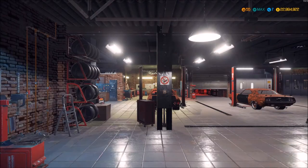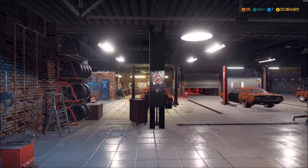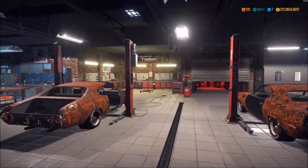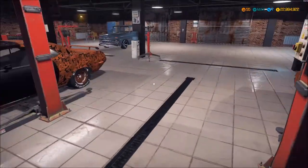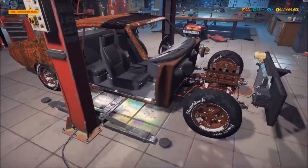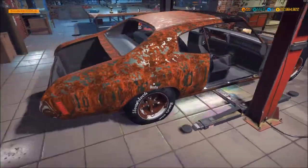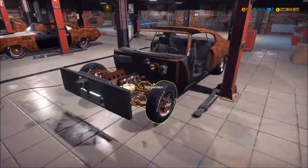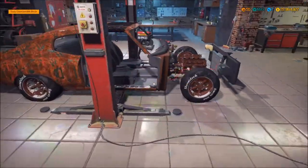Hey everyone, welcome to Hurst Quasar's Customs. Playing a little Car Mechanic Simulator 2018 today. We're going to look at rebuilding this 1971 Chevelle. It's in pretty bad shape — it's a mod from the workshop.